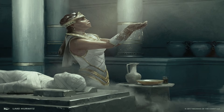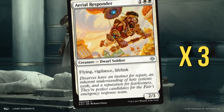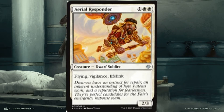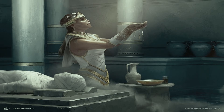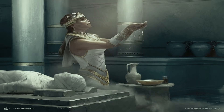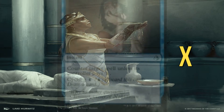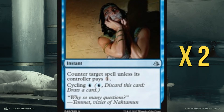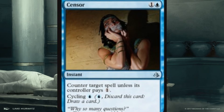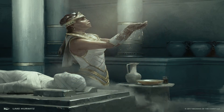Other things in the deck: we have Aerial Responder, a good three-drop 2/3 with vigilance, flying, and lifelink — it gets buffed by Favorable Winds nicely and can gain us a nice bit of life. We are also running Cloudblazer — for five mana, when it enters the battlefield we draw two cards and gain two life. It's the Mini Mulldrifter. We are also running a couple of Censors to help with early game establishment and some spot removal to protect Avon Windguide, and worst case you get to draw a card off it.